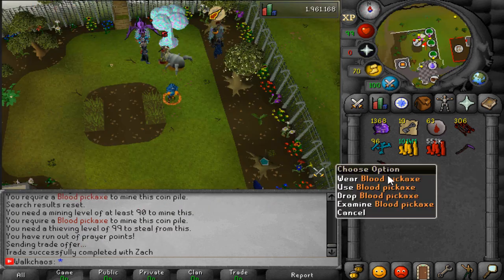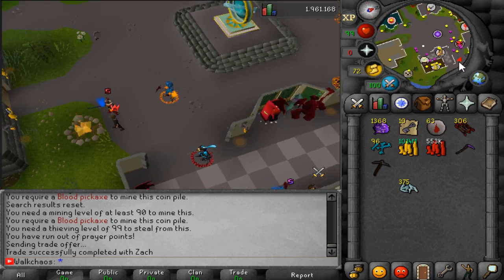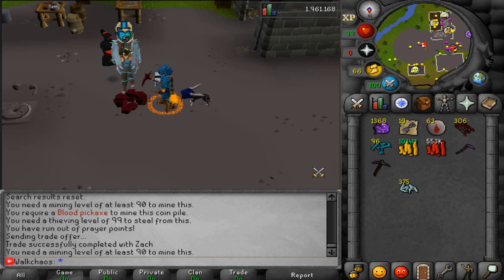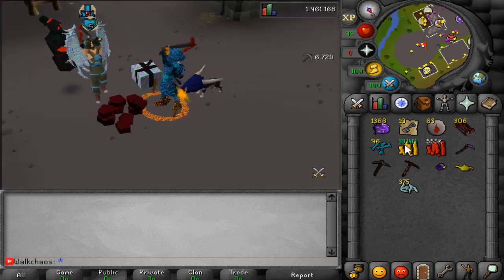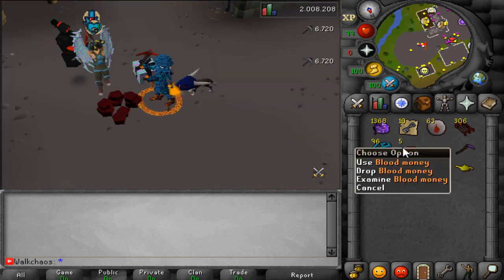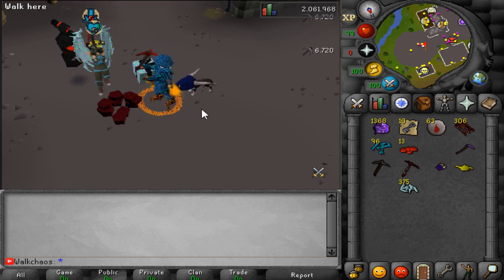Big shout out to Mr. Zach who gave me the blood pickaxe to showcase this. He's AFK at the Majestic Tree, which is another AFK spot I'll show in a moment. The blood coin pile also requires 90 Mining, which I didn't have — thankfully that's fixed quickly by getting 99 Mining. Once you start mining, you get blood money for each action and 7,000 Mining XP per hit — that's extremely OP.